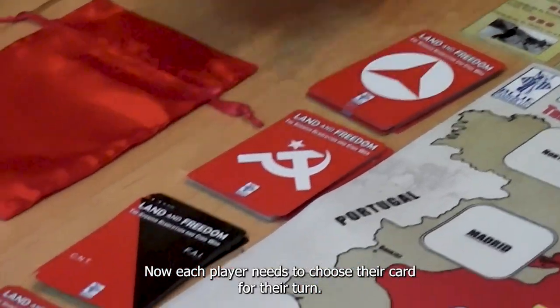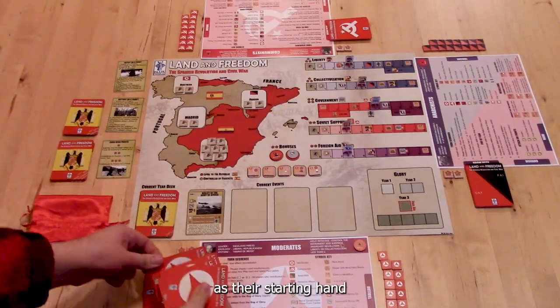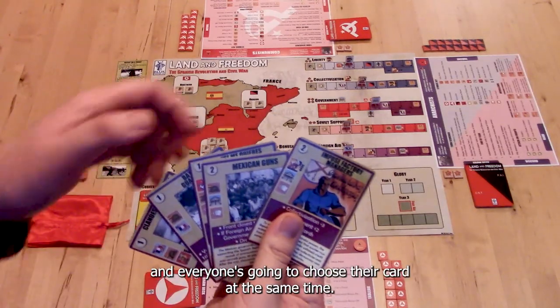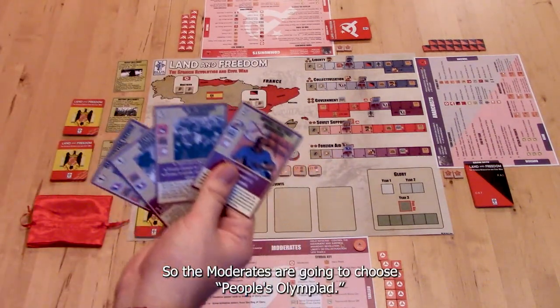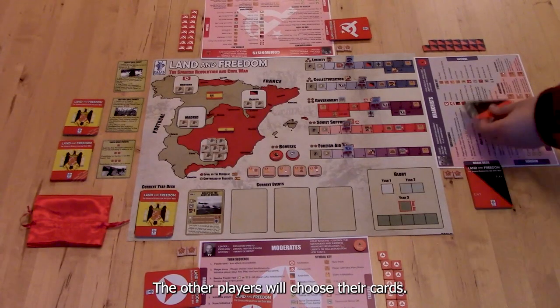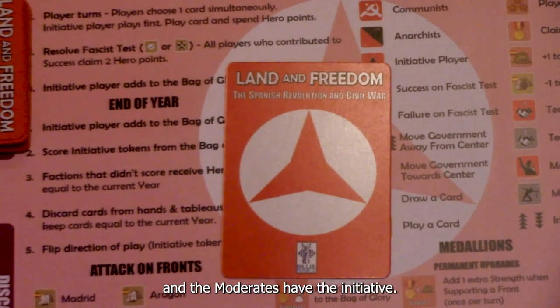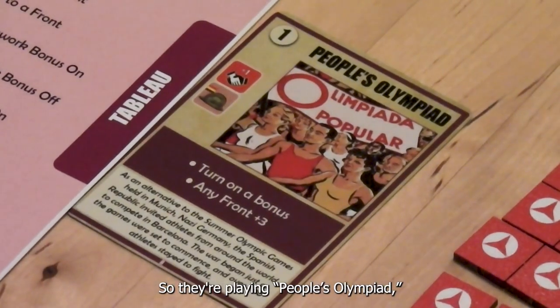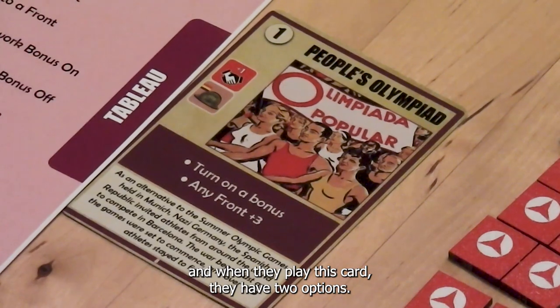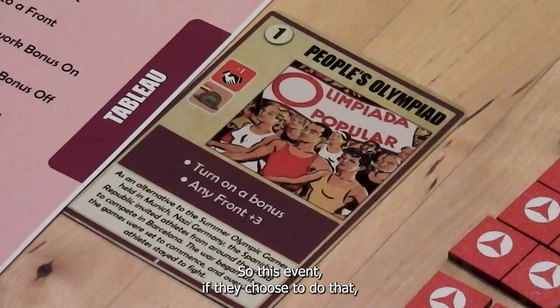Now each player needs to choose their card for their turn. Each player should have drawn five cards as their starting hand, and everyone's going to choose their card at the same time. Let's start by playing the Moderates — they're going to choose People's Olympiad. We'll put that face down. The other players will choose their cards, and once all the players have chosen their cards, the initiative player is going to play first. The Moderates have the initiative, so they'll be going first, playing the People's Olympiad. When they play this card, they have two options: they can either play it for the event or they can add it to their tableau.